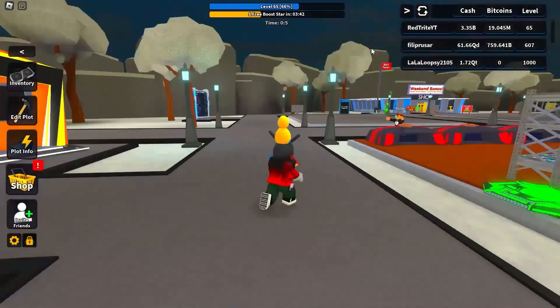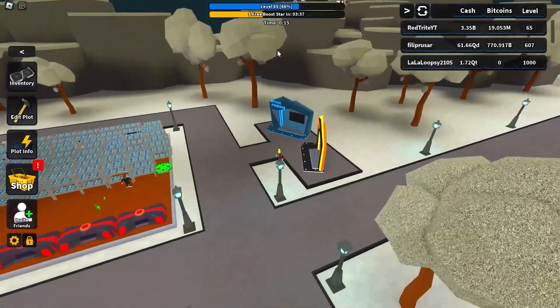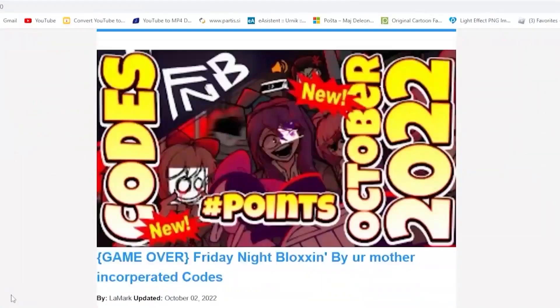To redeem codes in this game, follow me and press OK. Go over to where there's some kind of a stand — right over here — and press E. Here you can basically just redeem them.